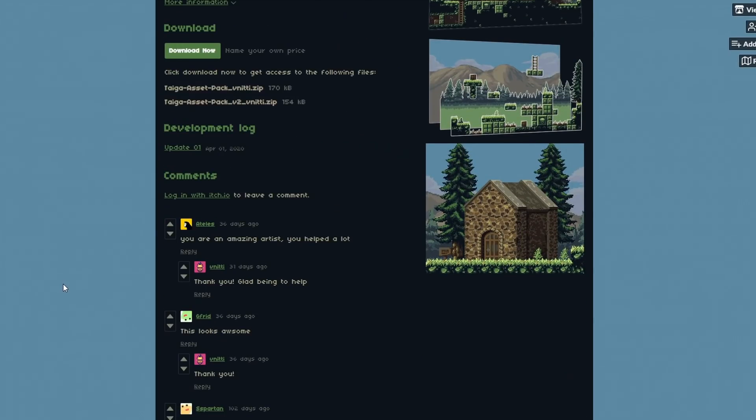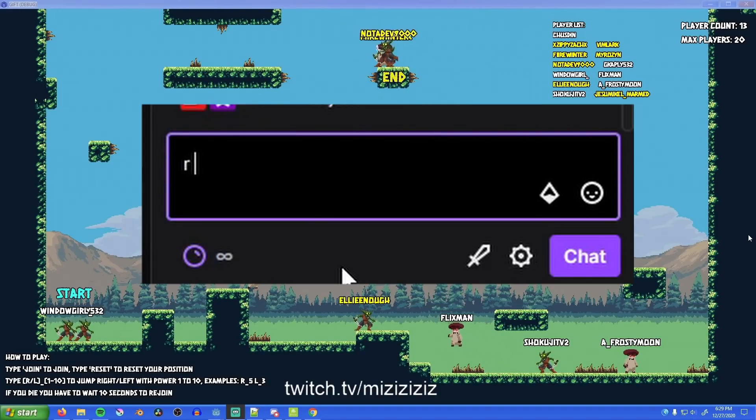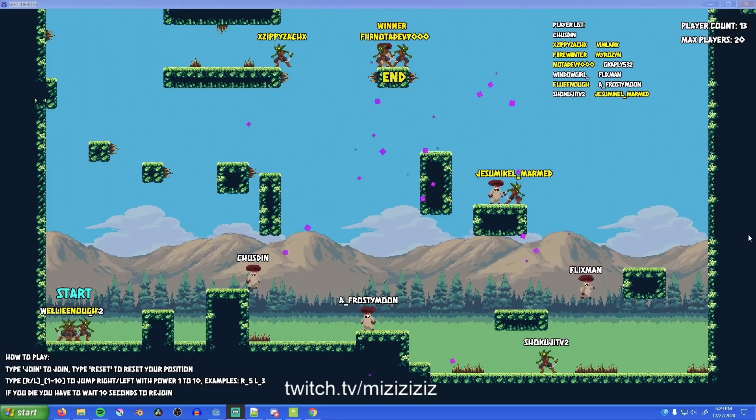So I grabbed some free art assets off Itch and a Twitch integration addon for Godot, and set up a simple scene. I made it so when someone types 'join' in chat, a player character is spawned with their name above it, and if they type R or L plus a number from 1 to 10, they will jump right or left with a force based on that number. With just this simple setup, I already had a pretty fun game going where my chat competed to be the first to figure out a winning sequence of moves to reach the end of the level.